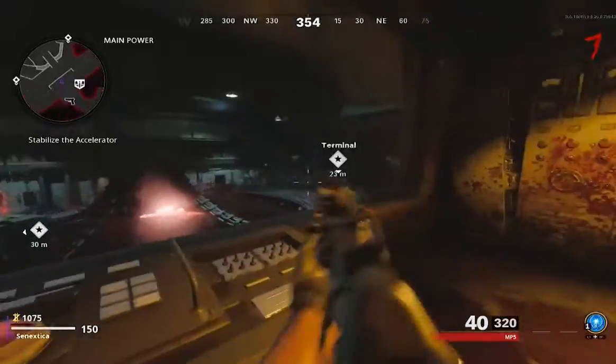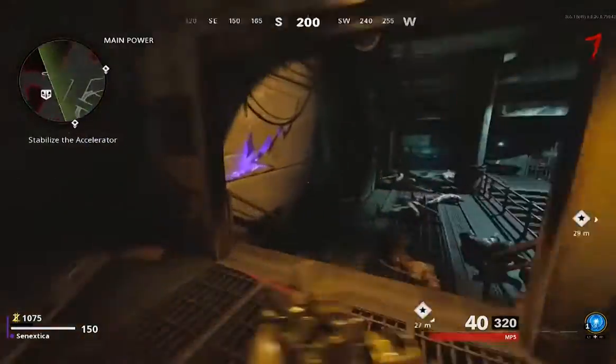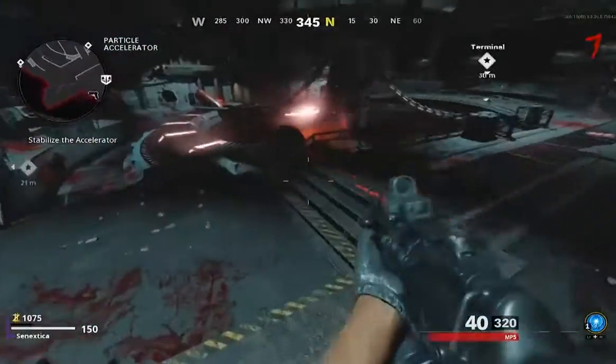So what you're going to want to do first, after you turn the power on, is you're going to see these two terminals, which you're going to go to, turn them on, and then it'll lead you to the next step.